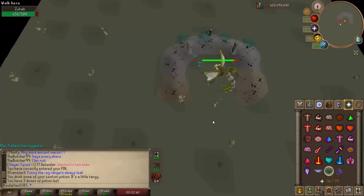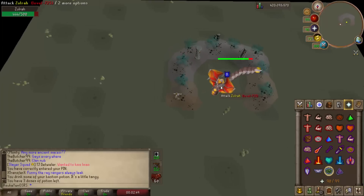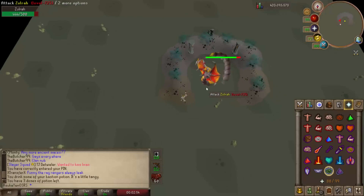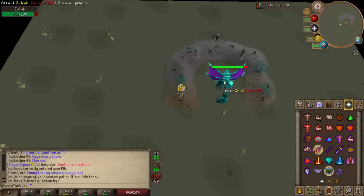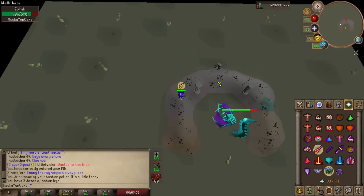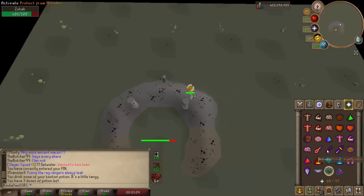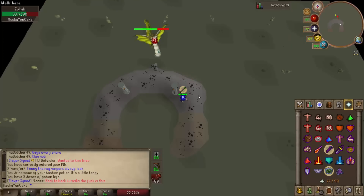The twisted bow is one of the most powerful and most desired weapons in Old School RuneScape, and I'm going to be showing you just how good it is at the Zulrah boss. Zulrah's mage level is pretty decent, and with the twisted bow using amethyst arrows you can hit a maximum hit of 50, which works with the damage and accuracy multiplier.